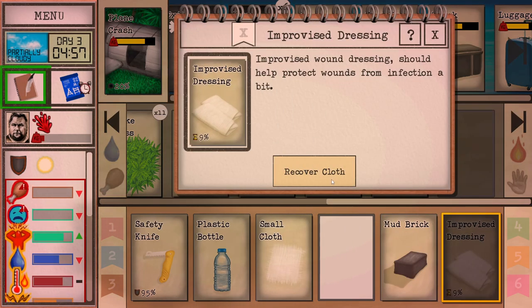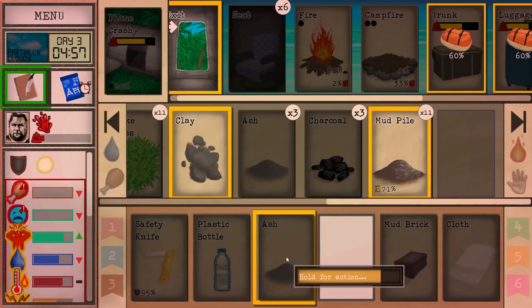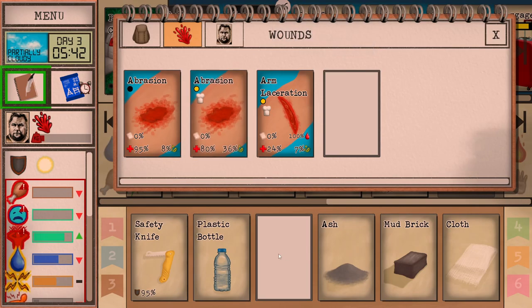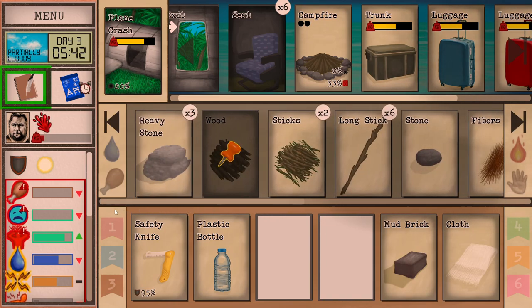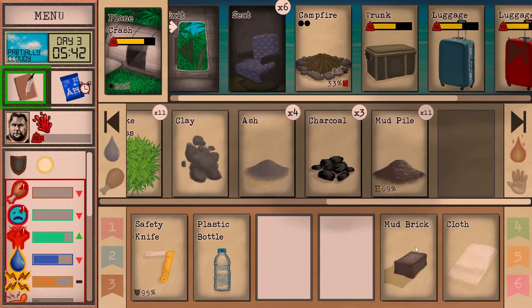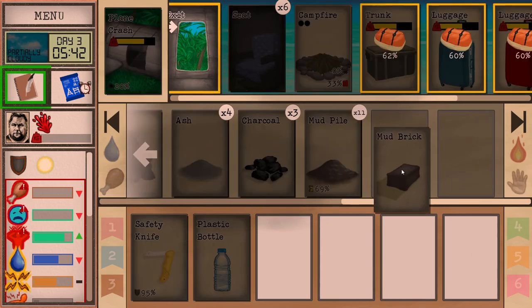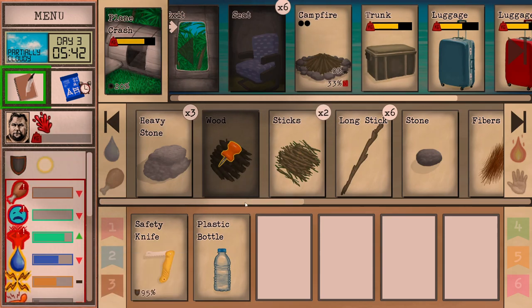The wound dressing spoiled, okay. So now the wound is not protected — I'm going to put this one here. We will make some ash dressing with ash and a piece of cloth. Ash dressing is the best dressing in the game, so we're going to be using that. I'll make another one. Now we have the proper campfire here — not sure if it's better and how much better it is, but I hope it is. We started making bricks for eventual stove — let's store the materials so the monkeys don't grab it.